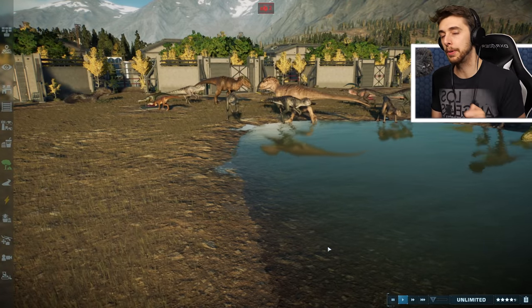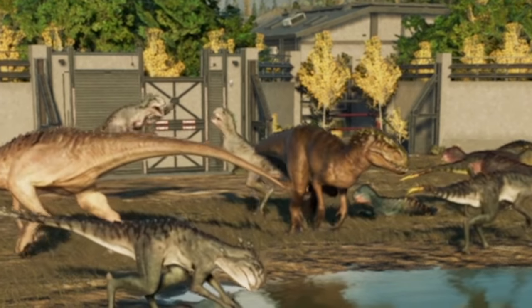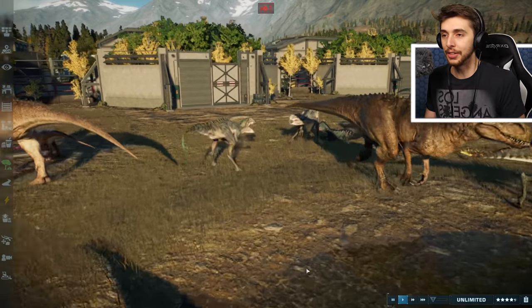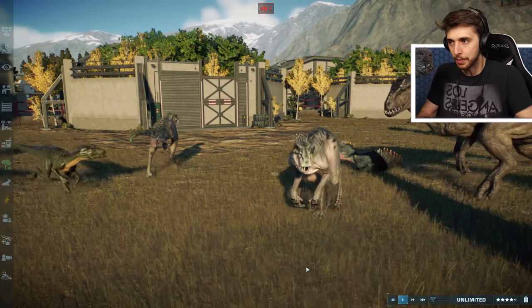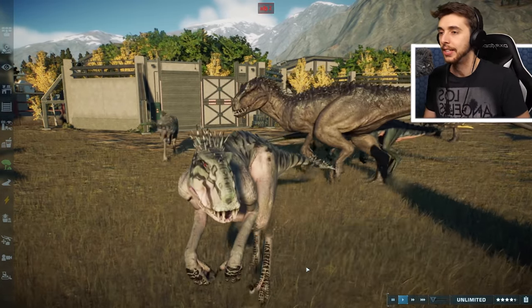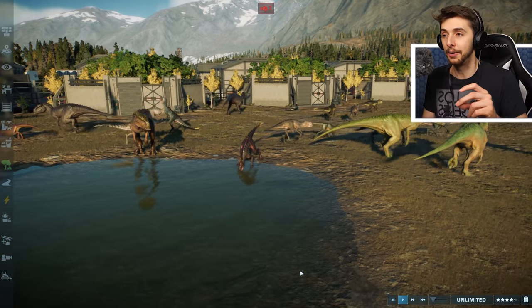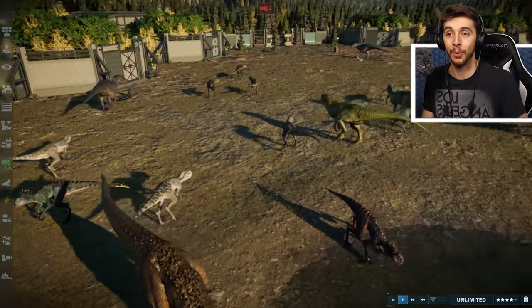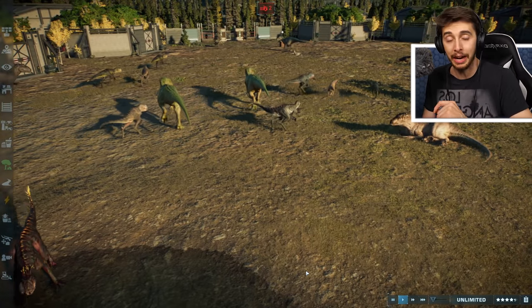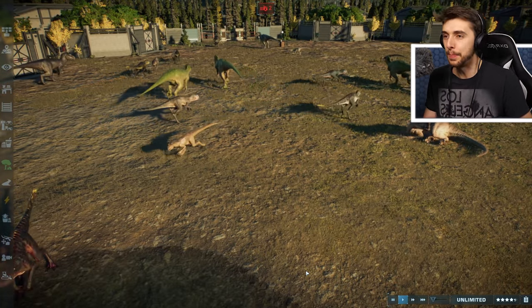That, and Scorpius Rex is also venomous. Oh, an interaction there with each other! I've never seen that before! A little jump - they like to jump! They've got these spring-loaded legs! A little bit of an interaction there that I don't even think I clocked in my other Scorpius Rex showcase video. So there you go - if you haven't seen that one, you've got a little extra bit here.